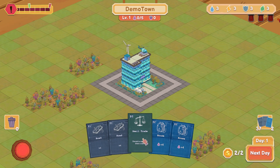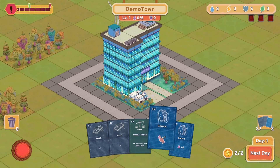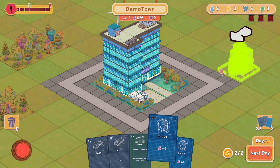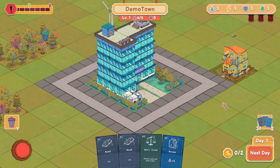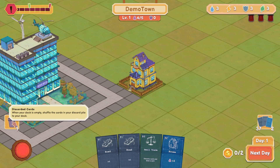So press R, I got to select what I want to put down first though, right? So let's build. I see, it's like we're building a town — put a little house perhaps right there. A nice, lovely little house for us. That's a nice little building, really polished and nice. And this is where my discarded cards go.